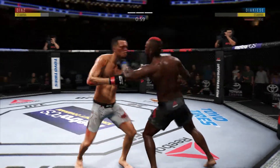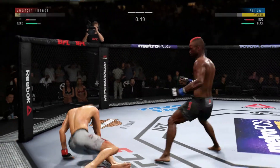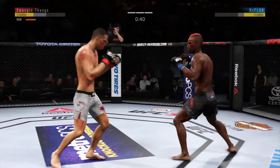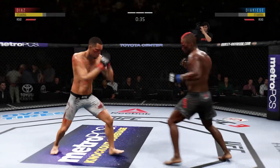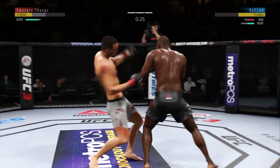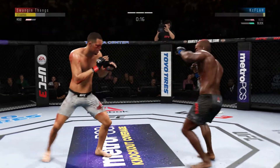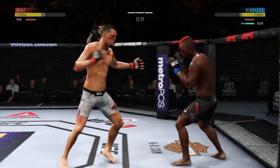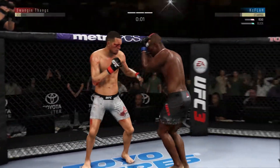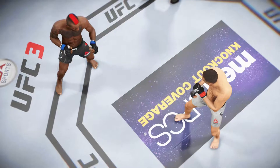Diaz gets hit by that leg kick — may not be a bad idea to start checking some of these. Both men exchange. Another one! He might be out here. Thirty seconds to go in the round. He blocks the punch. Big left punch! Just inches away from landing one of those — he hurt him again.